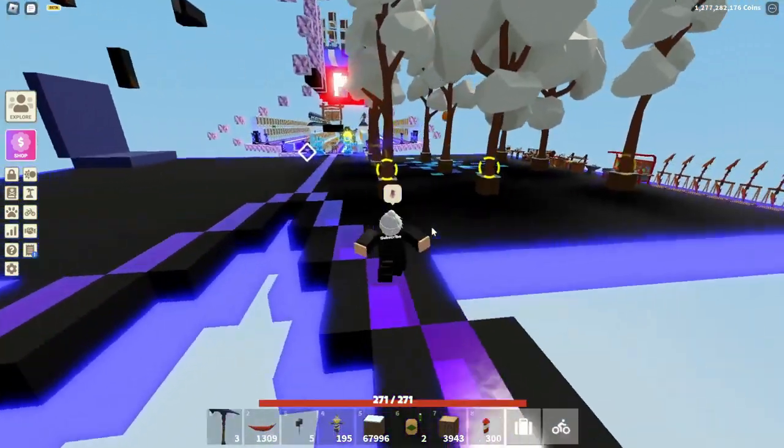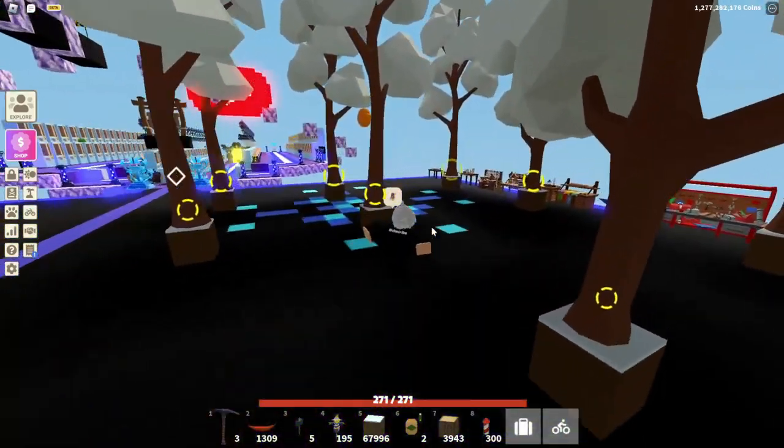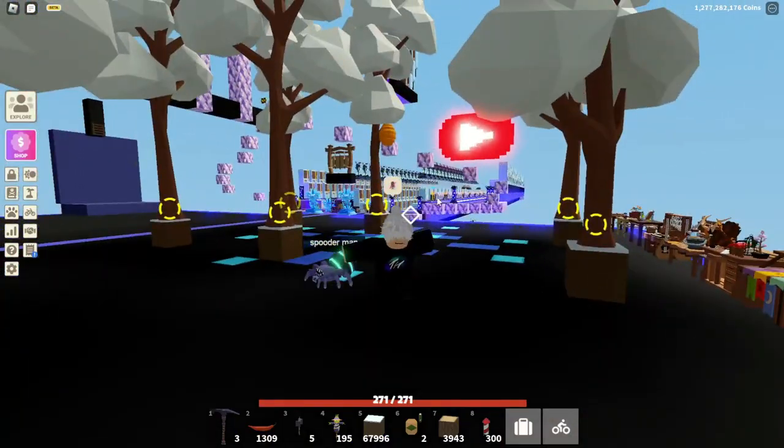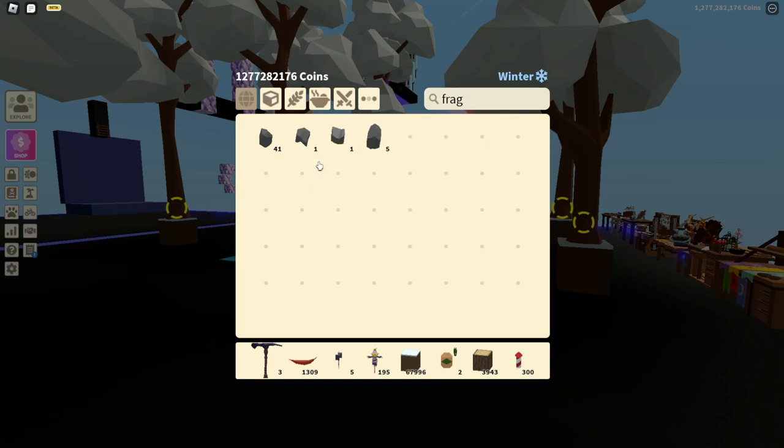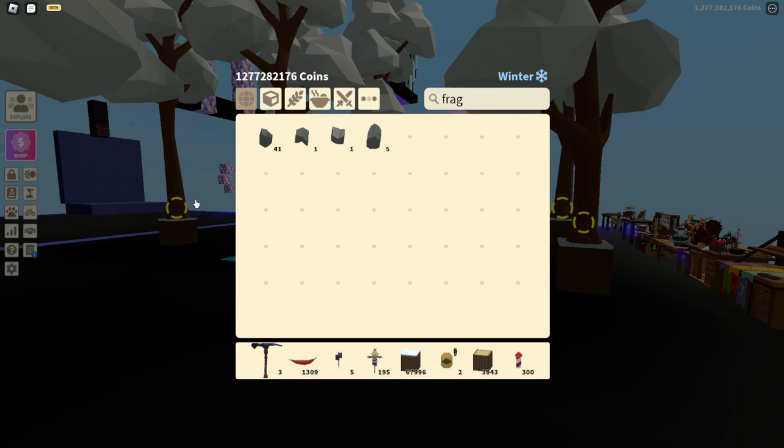So if you go into a public server, you can kill a bunch of bosses and get fragments from killing them. All you need is one fragment from the Slime King, one from Kor, one from Wizard, and one from Baha.